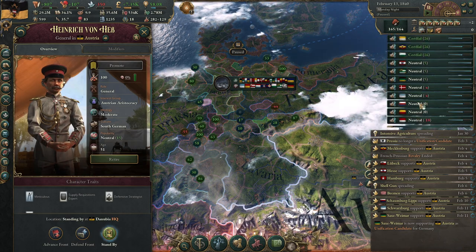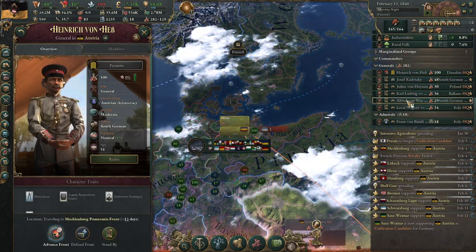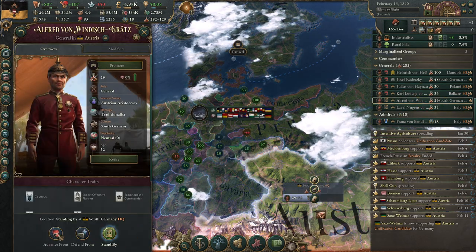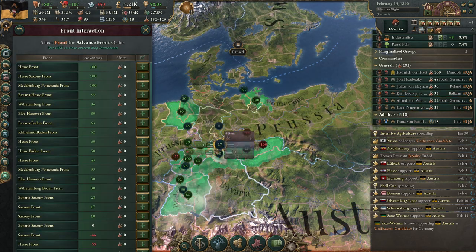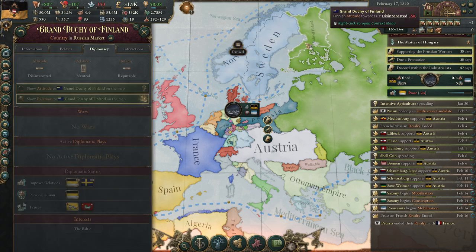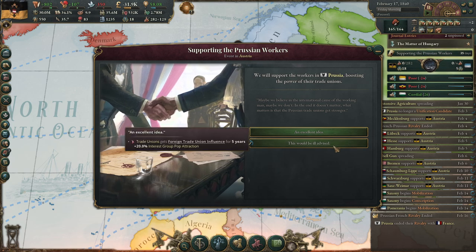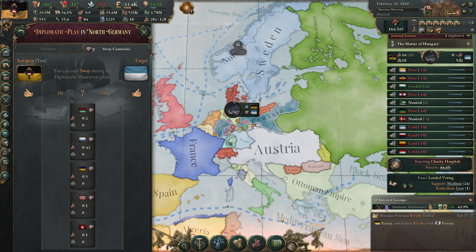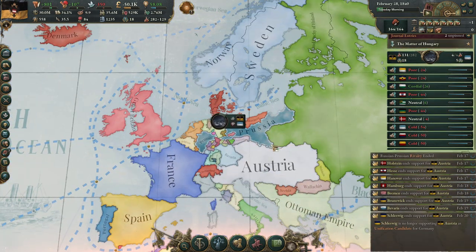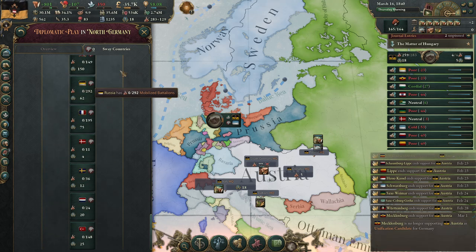The war leader is Pomerania — the one I just released! The good thing is we are going to get Pomerania back. Let's put an army over there and other armies at the front closer to home. No one is helping anyone right now, and I cannot sway anyone because I already gave Obligations to France and Russia. I think we are okay — I'll continue building government buildings to get more taxation capacity and bureaucracy.